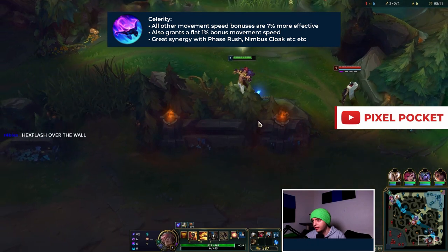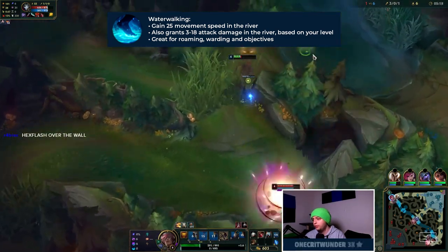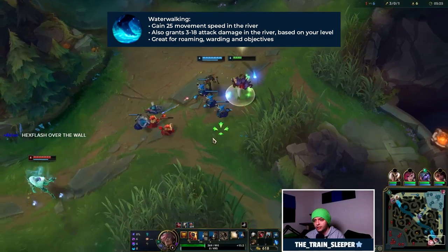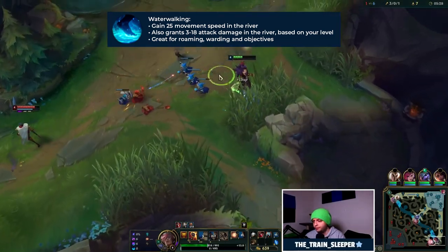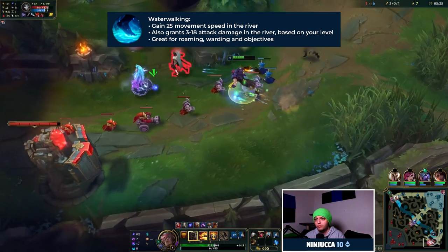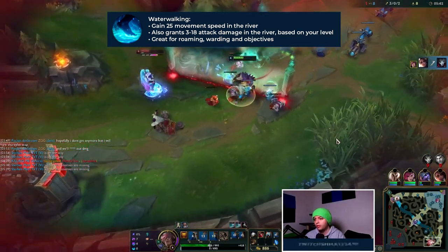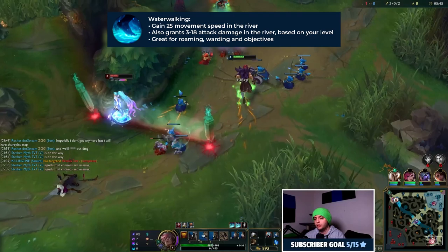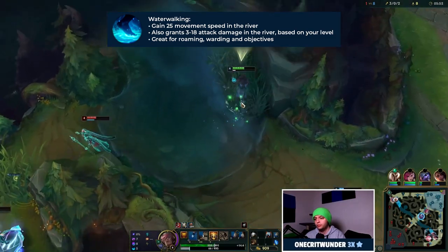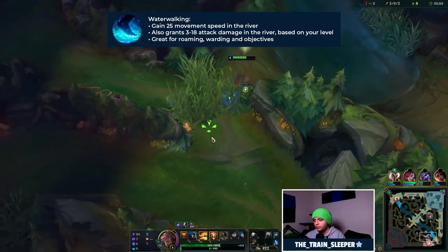And then on our third line we'll take Water Walking. Water Walking gives you 25 movement speed and an adaptive bonus of up to 18 attack damage based on your champion level whenever you're in the river. This is super useful on support specifically because something you're going to have to get used to on Set support is roaming — leaving your lane to go mid, top, or into the enemy jungle, either to gank somebody's lane for kills or to get deep wards for vision and objective control. Having increased movement speed and attack damage makes your roams quicker and more effective.